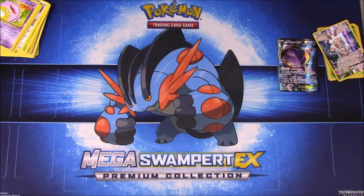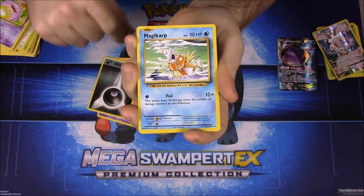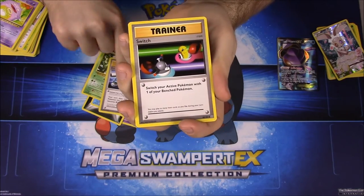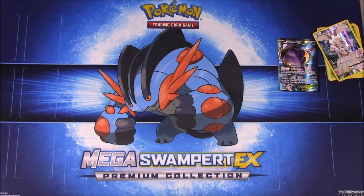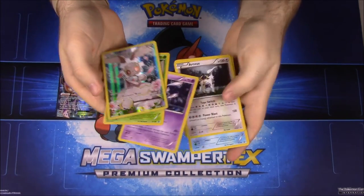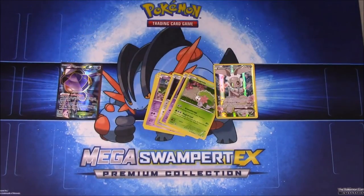And then our last pack: first up is a Nidoran, Vulpix, Dark Energy, Magikarp, Weedle, a Reverse Holo Gyarados which is cool because that's a Rare, a Beedrill, a Blastoise Spirit Link Trainer, Switch Trainer, and Machoke. Nothing new out of those, so our big pull remains the Genesect EX, going along with our seven mythical Pokémon including the hidden Manaphy.